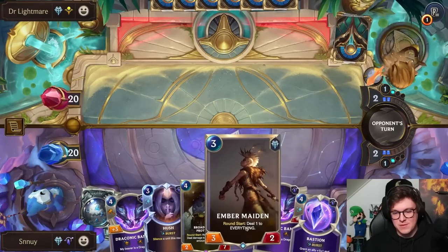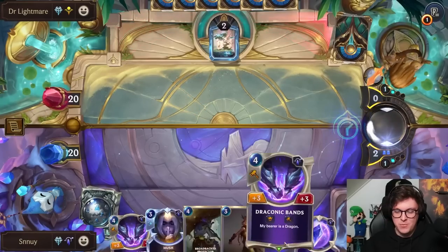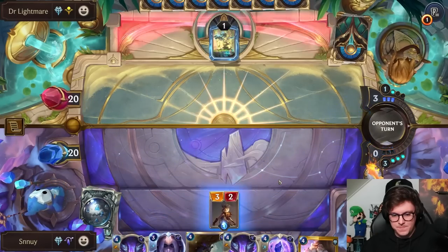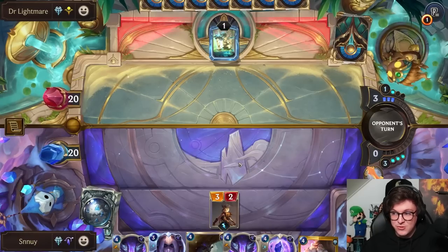It'd be pretty sweet if when you proc Fury on a unit and then when it dies, you get the weapon back with all the Fury procs — so maybe it's like a plus 4, plus 4, plus 5, plus 5. Might be a little bit strong though. Yeah, just dropping this on the board is probably not the smartest.